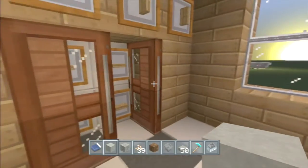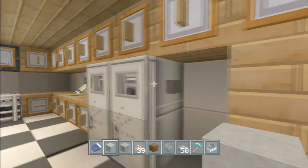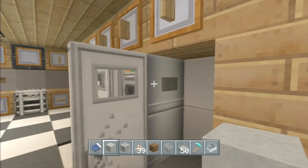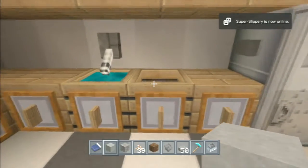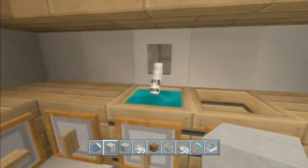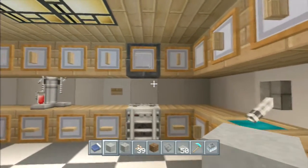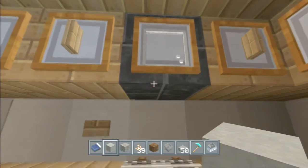Got what looks like a little pantry there, and a refrigerator — I used to have it spit out a steak or something but it doesn't anymore. Got a couple of cauldrons for a sink and a lever for a faucet. Thought maybe this might look like a microwave — it's basically a black carpet with an item frame and a glass block inside of it.